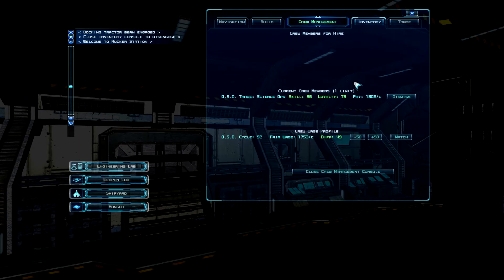There you can hire crew members. At the moment nobody is for hire here, but you can basically see what they do — whether they're an engineer or a science officer, for example — how loyal they are, what their skill is, and what their pay is. Once you hire them they become your current crew member and you can see their stats and salary.